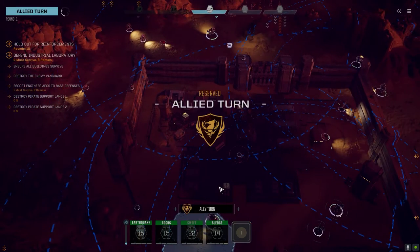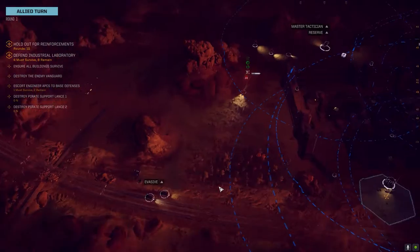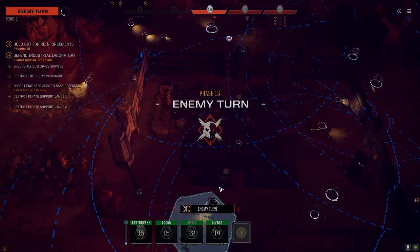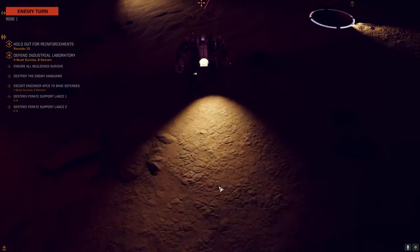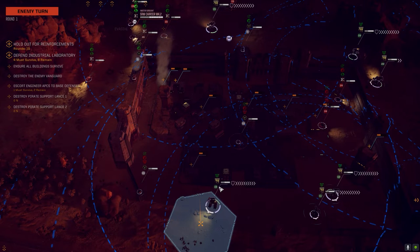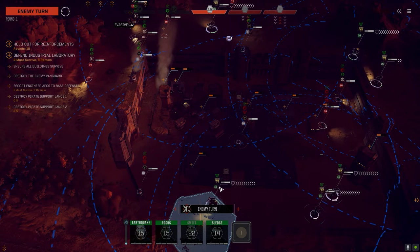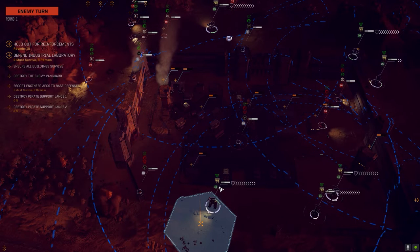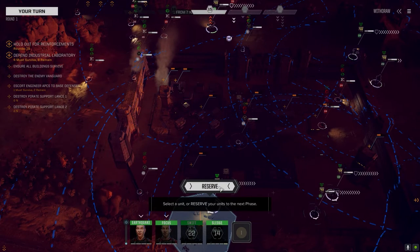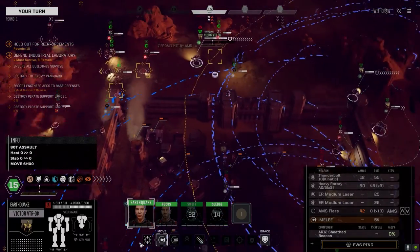They've got the same first-turn immunity that we get, so I'd rather let them go and then take a shot at them. At least they're targeting those turret guys. Those guys have got enough armor they should make it. That's an SRM carrier. They've got a lot of guys — two support lances, so there's 12 enemies to start. Ready for orders.